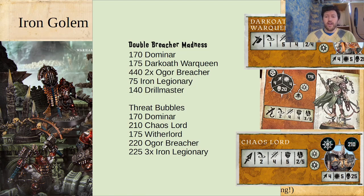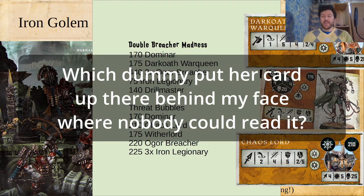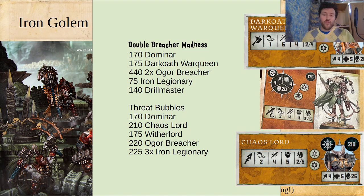The first option is going double Ogre Breacher. I included the Dark Oath War Queen because she's a little cheaper, easier to make the points work. So you've got a Dominar, the War Queen, 2 Breachers, a Legionary, and a Drill Master — 4 really scary combat fighters. The Drill Master does go to work when she's got extra attacks. The Dark Oath War Queen is pretty frightening: she's got 5 attacks, 4-2-4. They will all just go crazy when buffed up.